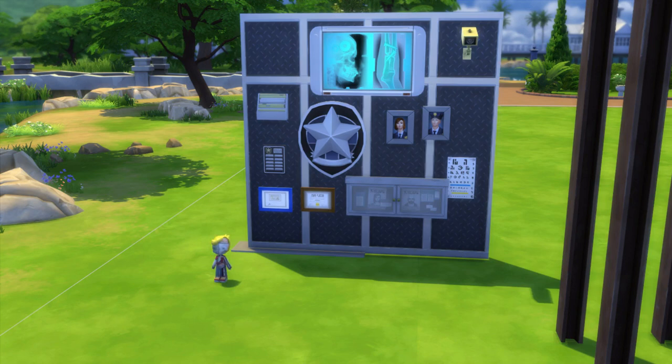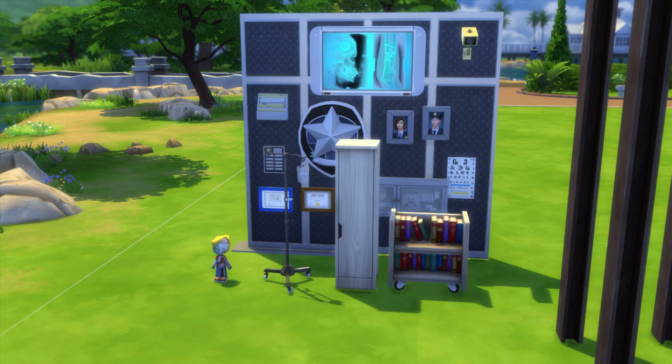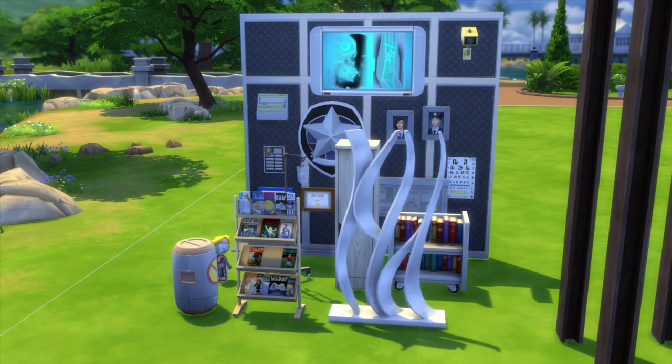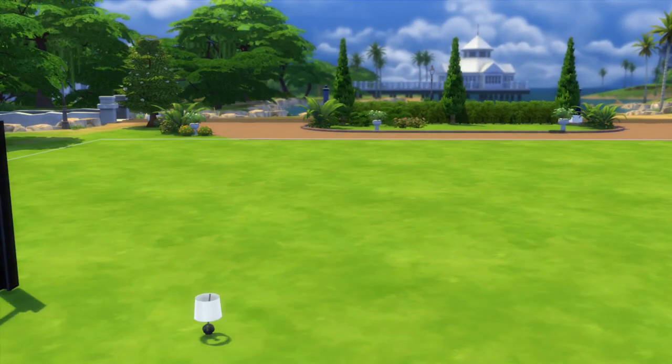There are also nine items in the miscellaneous category. You have a dummy to see muscles and bones, an IV drip, a hospital storage cabinet, a cart that would work well in a library or bookstore, a hazardous waste bin, a magazine rack, a really neat sculpture, a skeleton, and also a flagpole that was unlocked through the detective career.